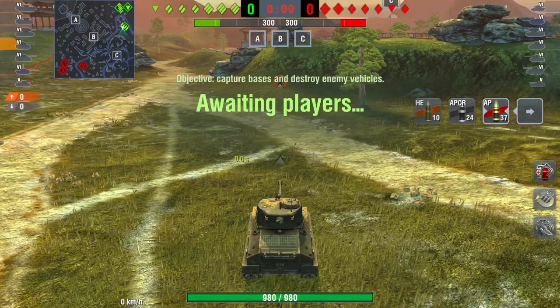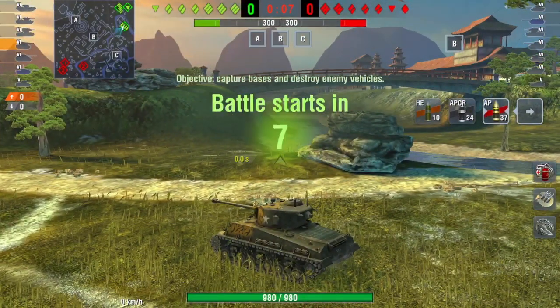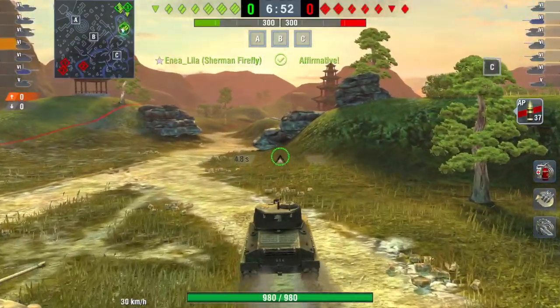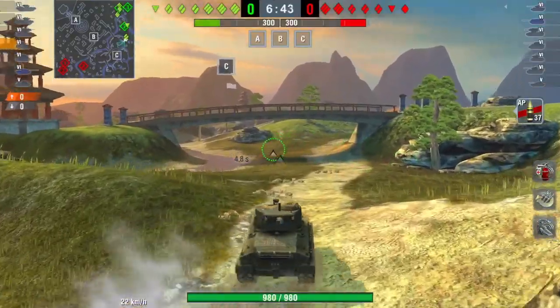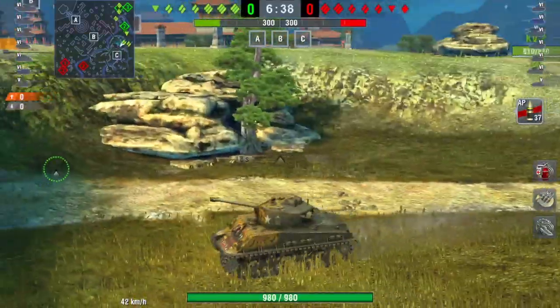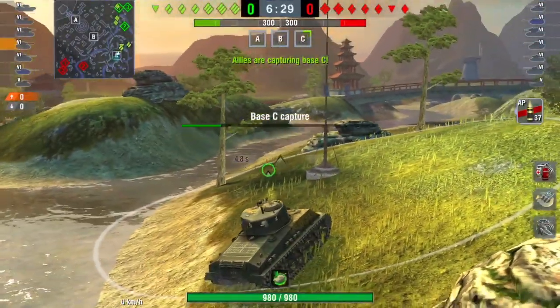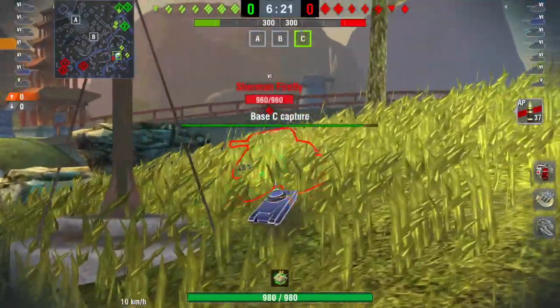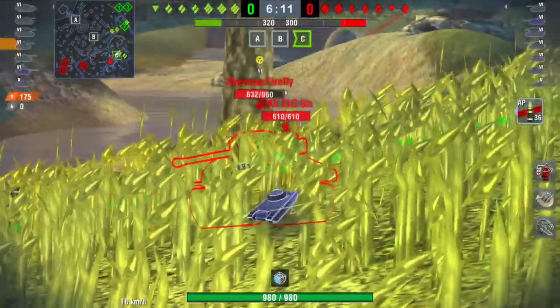Game two is on Lost Temple. In a medium tank, I'm going to position C — that's where you need to be on this map if you're in a medium or light tank for spotting. The terrain around C on this map is perfect for medium tanks, particularly American mediums, because the combination of gun depression and strong turret means the hilly terrain is ideal. There are many positions around C where you can be hull-down and use gun depression with a fast rate of fire to do significant damage.